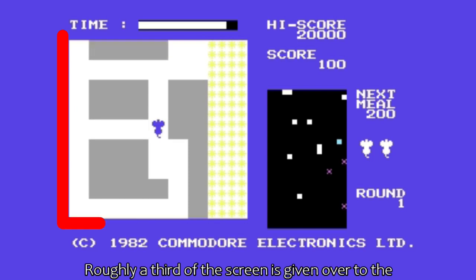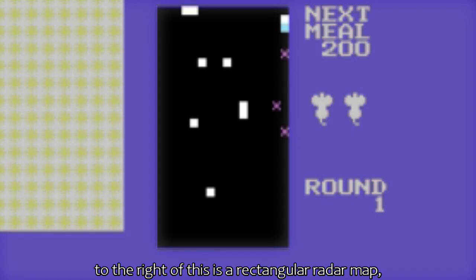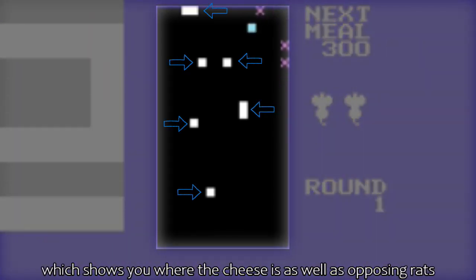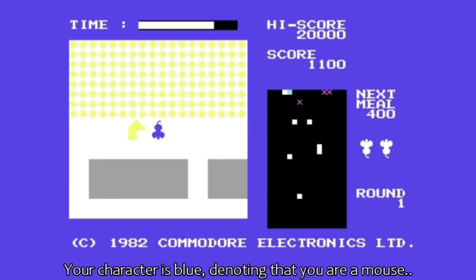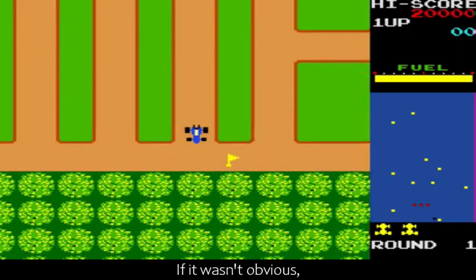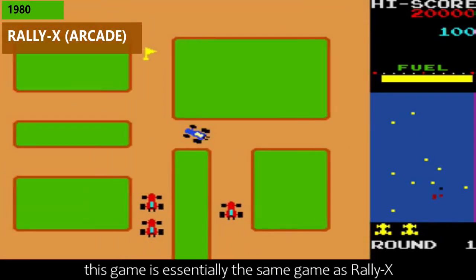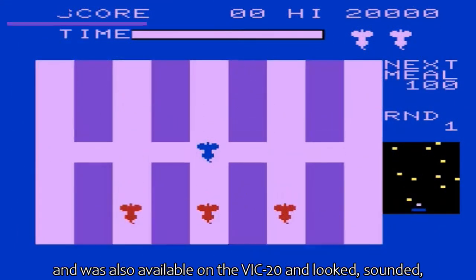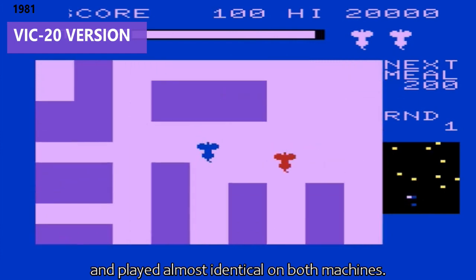Roughly a third of the screen is given over to the four-way scrolling graphical maze. To the right of this is a rectangular radar map which shows you where the cheese is, as well as opposing rats and stationary cats. Your character is blue, denoting that you are a mouse, and the enemies are red. If it wasn't obvious, this game is essentially the same game as Rally X, and was also available on the VIC-20 and looked, sounded and played almost identical on both machines.